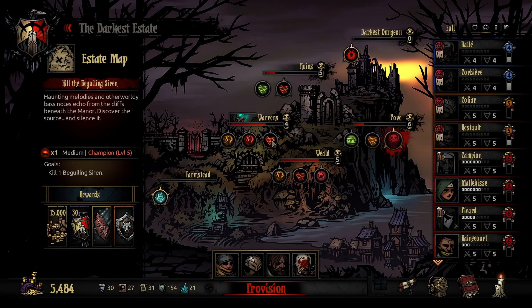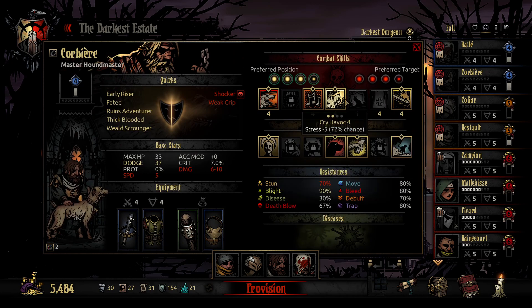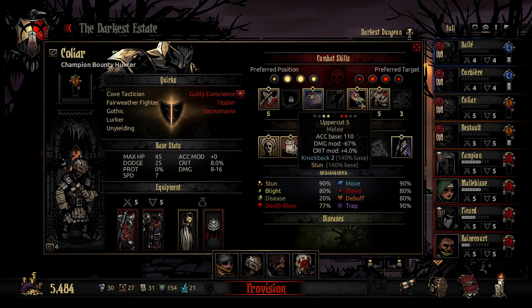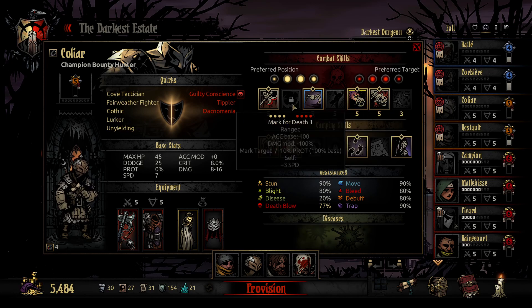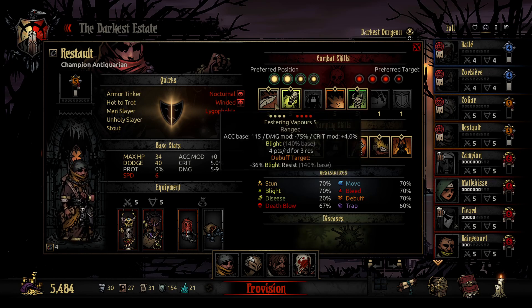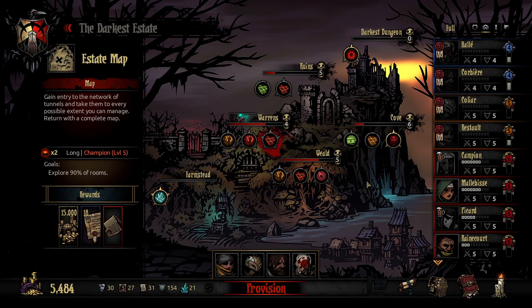So up next ladies and gents, we are going to go and do this - grab the ancestor's handkerchief, bleed resist, disease resist, plus 10 stress. This is the party we've got - stress relief, with a mark and a stun. Then you can bleed - this guy can bleed, this guy has good synergies and can pull, can stun, and do some good damage. My antiquarian can blight if needed, but she can do stealth, bit of heals, and can do some half decent damage here. Please like, comment, subscribe - all the good stuff. It really helps me out. Let me know in the comment section down below how badly I'm doing. There will be more Darkest Dungeon in the next one.